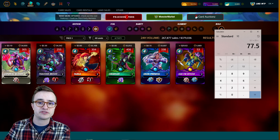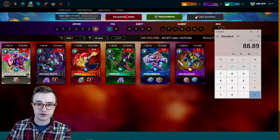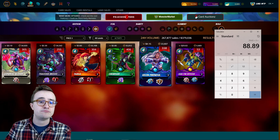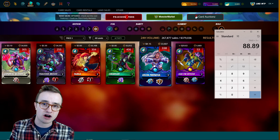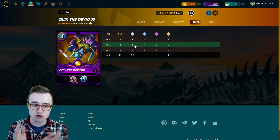Switching to the market, the lowest price for Kelia is $4.15, so for a level four you need 25 copies — that'll run you over $100. Even General Sloan, the cheapest here, comes in at $77.50. Quix at $29 — you only need three of them — so that's $88, a little more expensive than a level four General Sloan but cheaper than a level four Kelia, and you unlock the same amount of monsters across all decks.